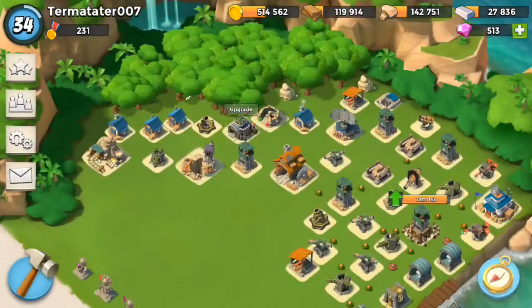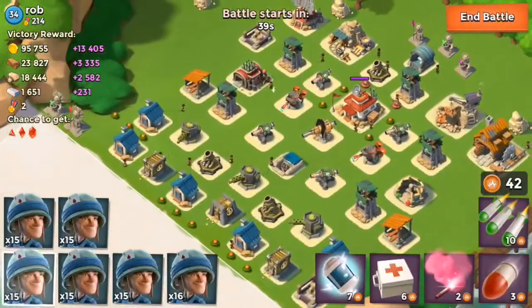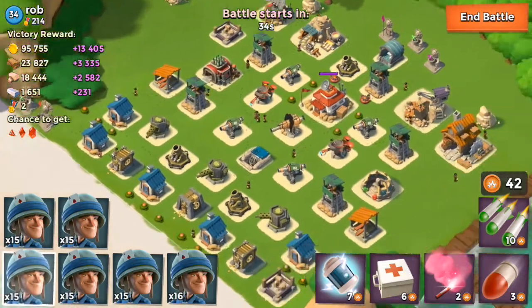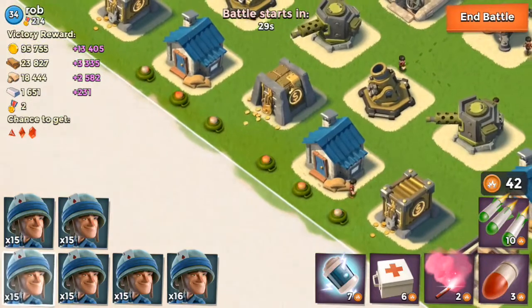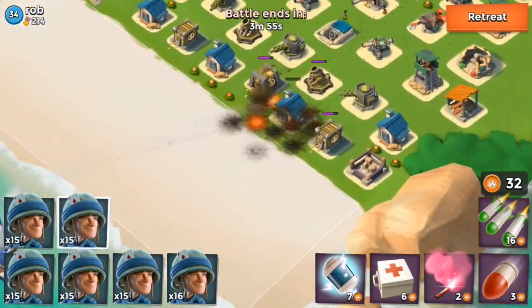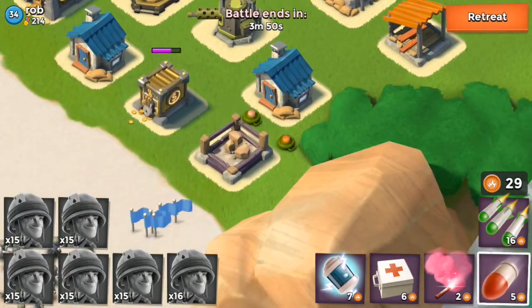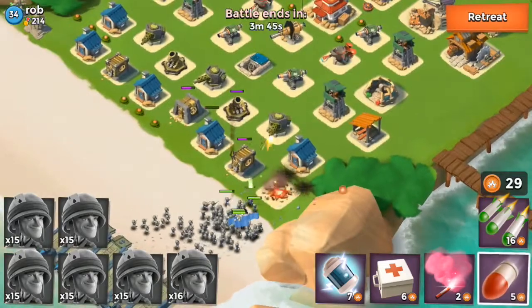I think I'm gonna do the zooka upgrade, but let's see. I'm gonna try to take out this base because I want some of that gold and it looks pretty easy. I'm gonna go from the right, throw down a quick barrage to clear out some of those mines, and then we can work our way into this base. Gonna drop all my rifles over here - didn't notice this - gonna take those out with one artillery.